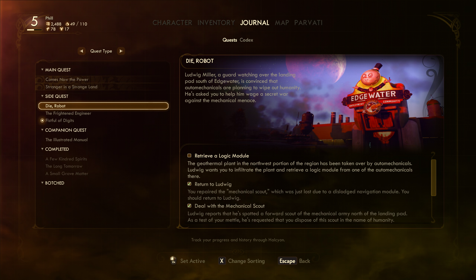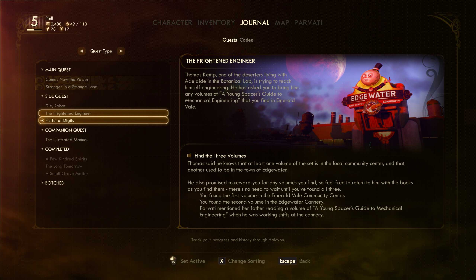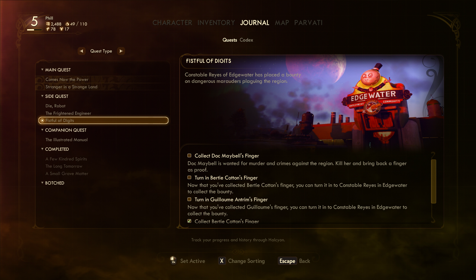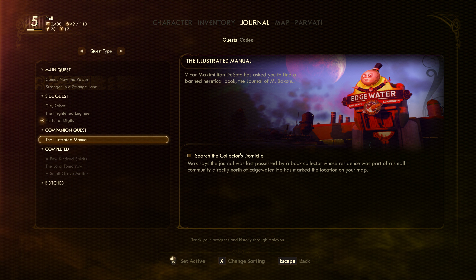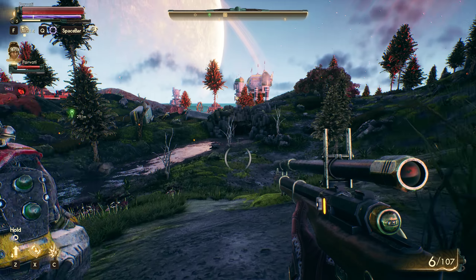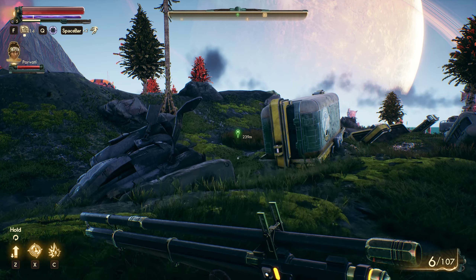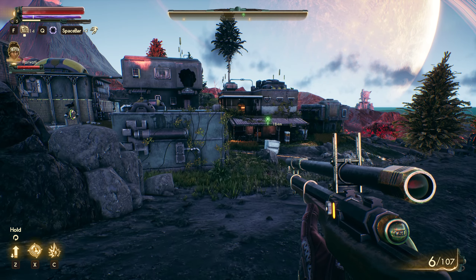Let me have a look at what our journal says. We want to try to retrieve a logic module for one of the auto-mechanicals. Then there's a quest called 'A Fistful of Digits' - we've just got to collect Doc Maybell's stuff, which is up a little bit further past the plant.